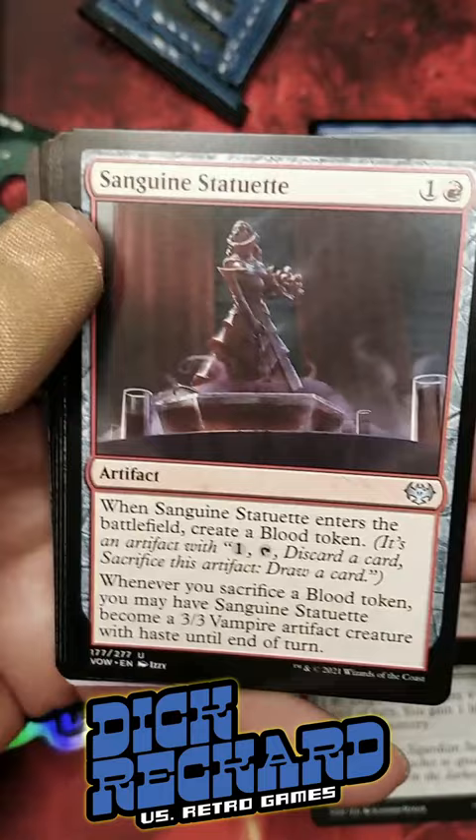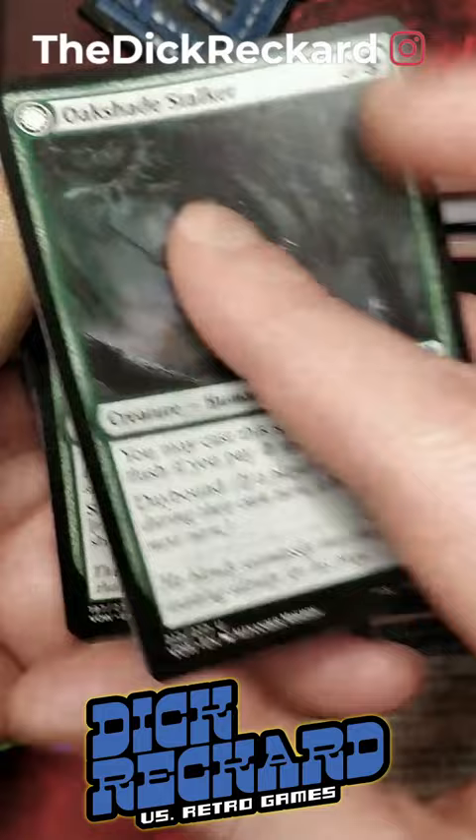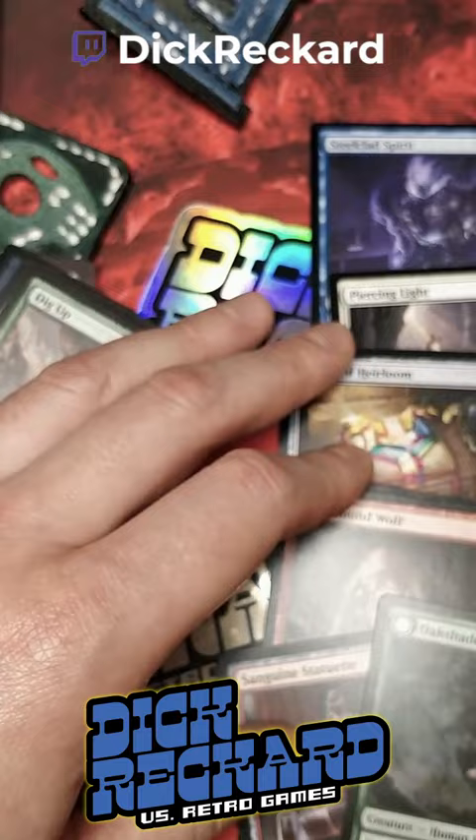This is a role player in the vampires deck. Day Bound/Night Bound — it's just a 6/3. And there's a Dig Up, and there's a full-art land and a token card. I don't think it's Dig Up — I actually think it's Digragh Scavenger. I don't know, what do you guys think? Let me know in the comments and I'll catch you guys next time.